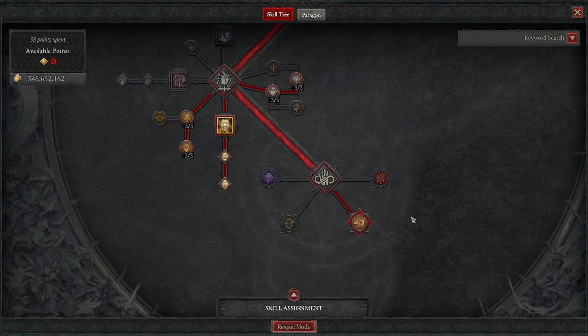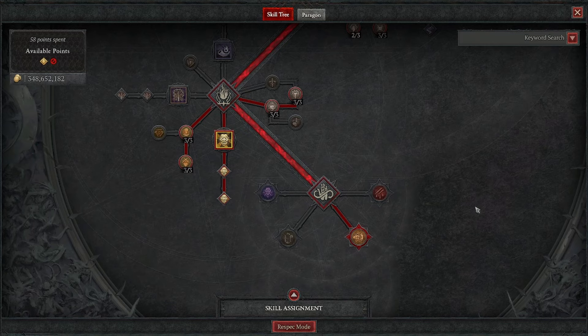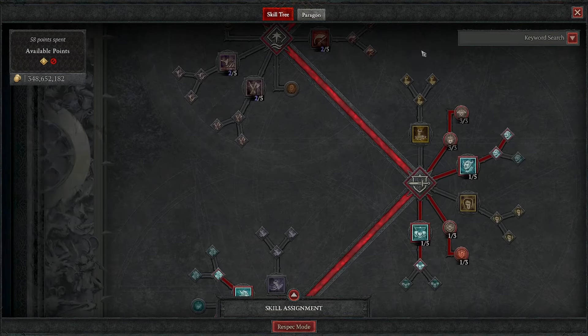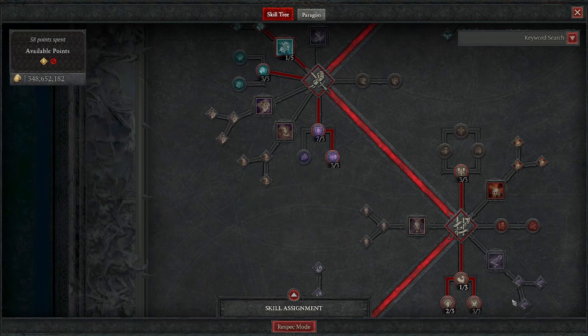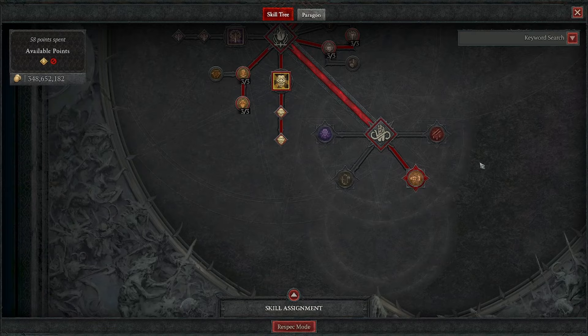And lastly, our key passive is going to be Unbridled Rage. That's pretty much it for the Skill Tree — very standard. Although you can alter it based on what you're doing. If you need more move speed or need to run from Lilith, you could take points out of Defensive Stance and put them into Swiftness. And if you want to take Charge, you would take out Wrath of the Berserker or Challenging Shout, depending on how tanky you are, and put those points into Charge with Power Charge. That wraps up the Skills — let's move on to the Paragon Board.